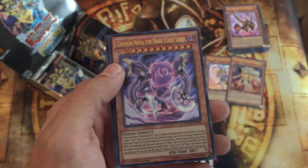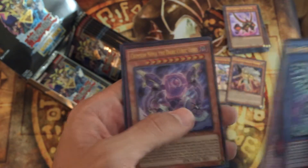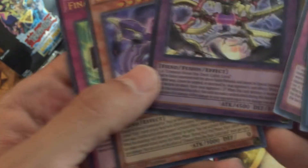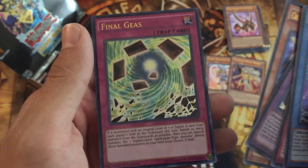I haven't watched it yet because it's not in English subs and I understand a little bit of Japanese, but not enough to not get a headache trying to watch it. Crimson Nova the Dark Cubic Lord — do you use that to make this? Three Crimson Nova the Dark Cubic Lords, yep. And Final Gauss.